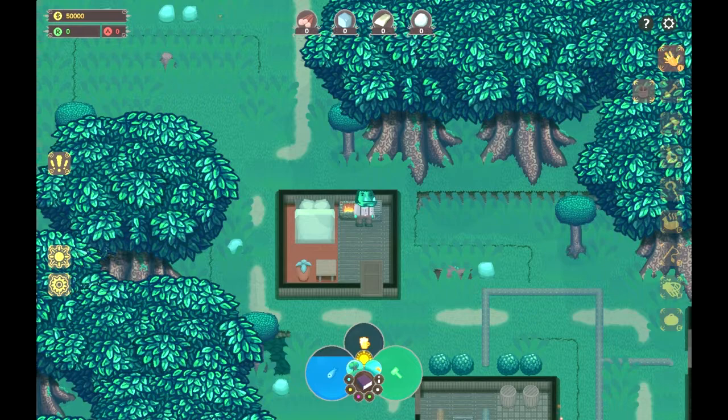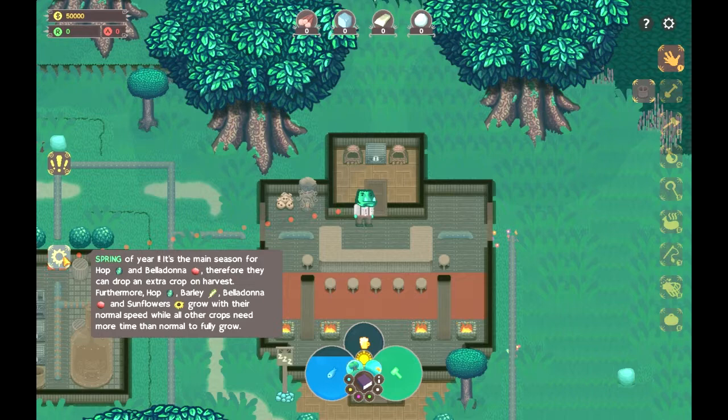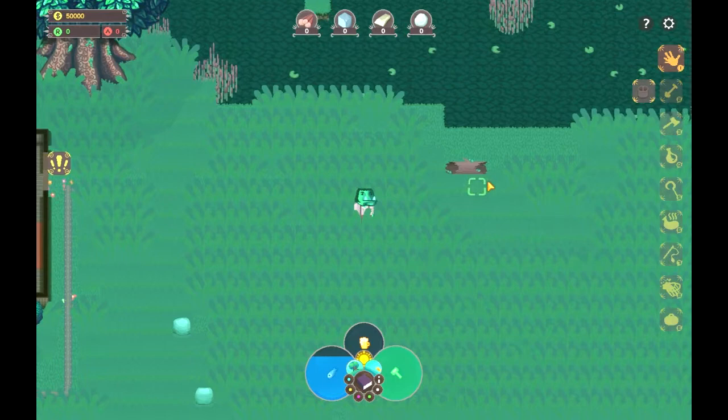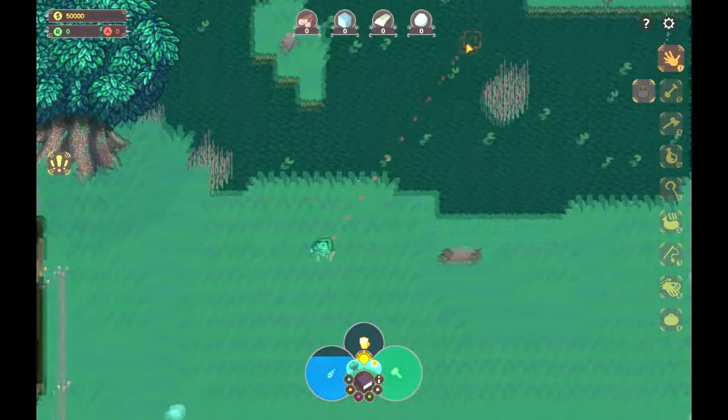So what is this game? Let's hide that tutorial menu. This game is a game where you manage an inn, visited by different clans of Orcs. It's a beautiful sunny day. It's springtime, the time of the year where hops and belladonna grow very well. And there is the Hawker, the guy who sells us stuff.